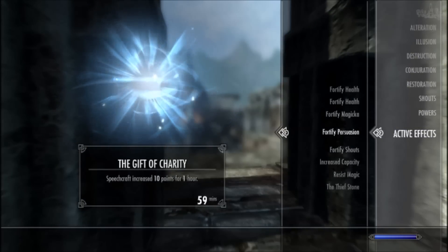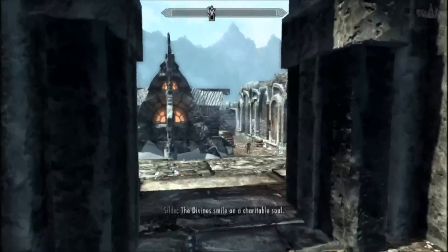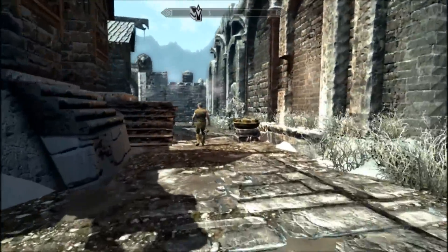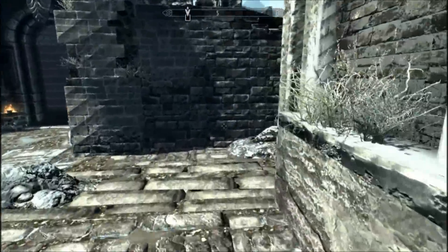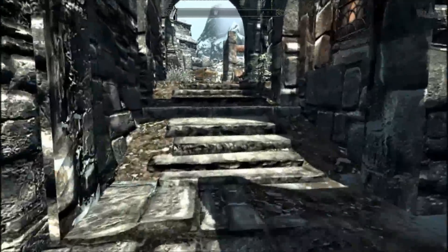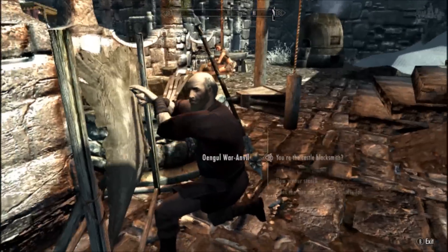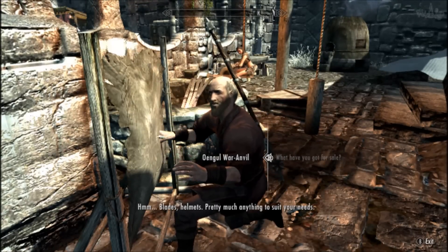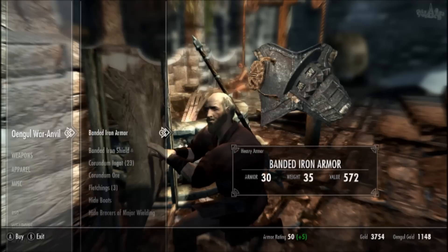So why is this so useful? Well besides having a higher chance to persuade or bribe people, don't forget merchants live in the city. So you can just go and get the Gift of Charity from the closest beggar and then go and sell your loot that you just got from questing. Your speech skill affects the prices that you can sell your items for. This means that by spending 1 gold coin to get the buff you can get much more gold just by selling your items. It works the same way for buying things too, so I recommend finding a beggar before buying or selling anything.